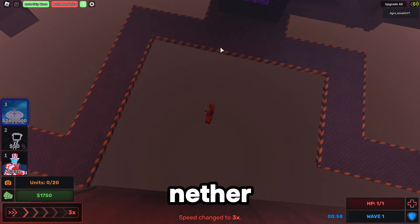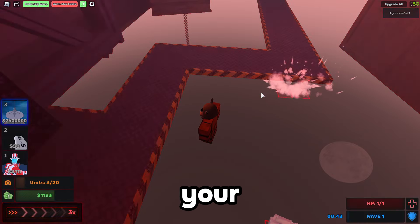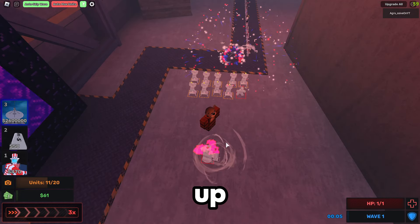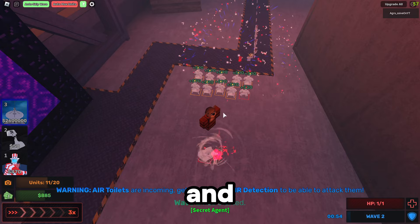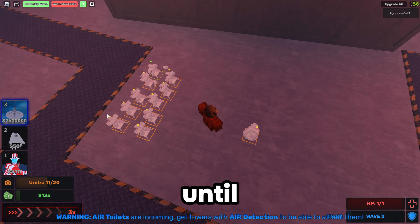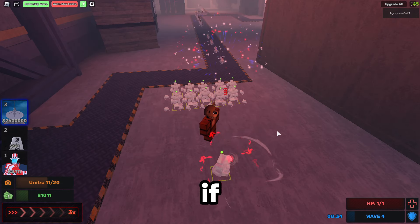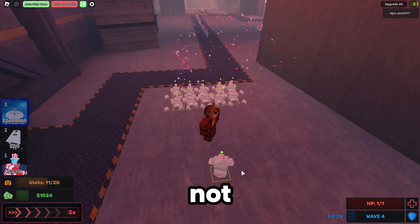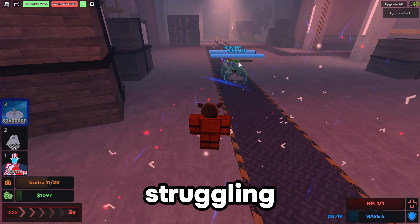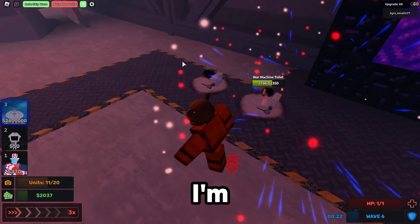Go to this nether portal, put your Uncle Cameraman in the middle, and spam your Dancing Cameraman. If you want to speed it up, you can add a DJ to get faster cash — that helps a lot. Spam upgrade all until they're both maxed, then place the rest of the uncles. If you have spare cash, do not use it on the uncles unless you're struggling.